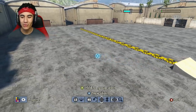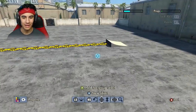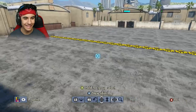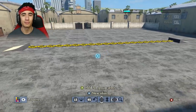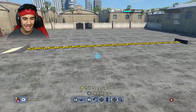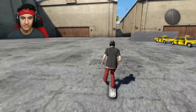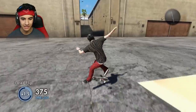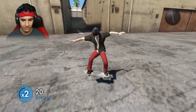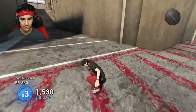Here we have it — 20 taxis lined up from tail to tip with two ramps on either side. We're actually gonna try to do a frontflip or backflip over all 20 cars. Feel free to pause the video if you don't believe me and count the cars, but there are 20. We're gonna start on this side because we have more of a run-up with this alleyway, which is kind of nice.